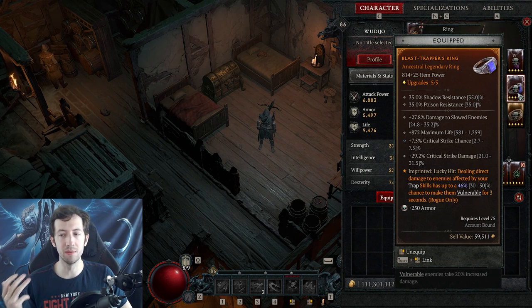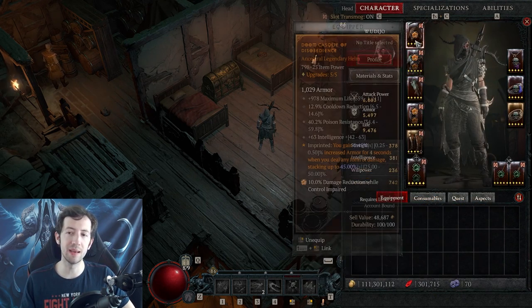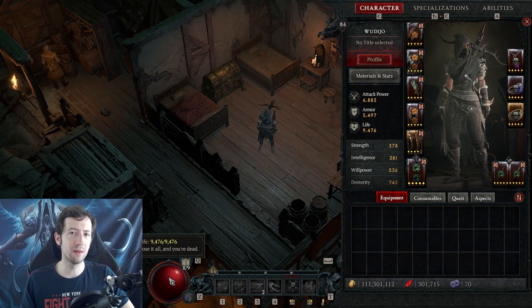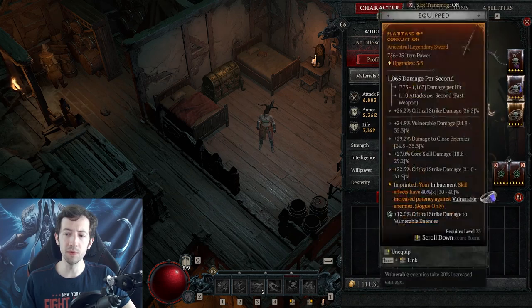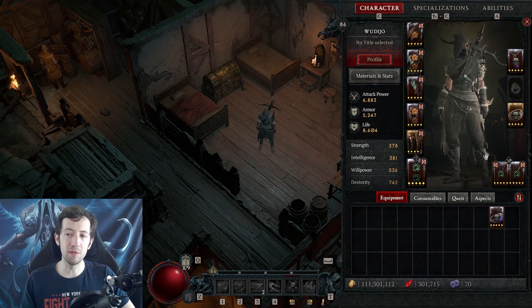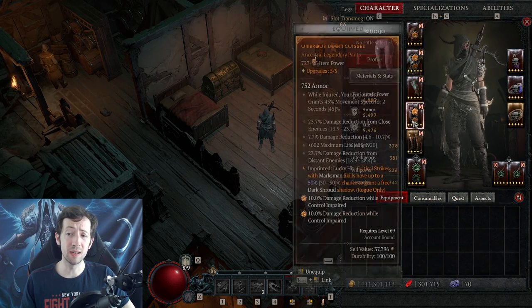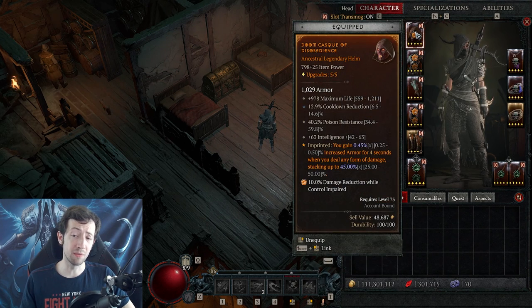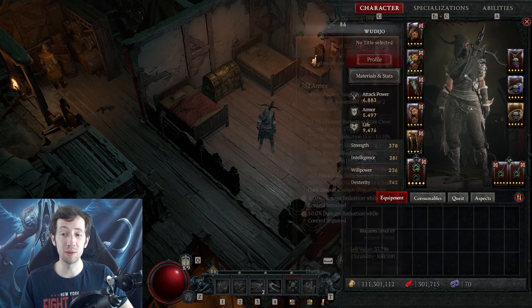Rings are usually crit, crit, life, plus one extra stat like vulnerable damage or resource generation. Right now I have 9500 life with my rogue. If I take off my maximum life gear it drops to about 5.5k. With just those five item rolls — I have 800, 800, 700, 600, and 1000 life on those pieces — and not even fully maxed out, I more than doubled my life from just those five rolls.